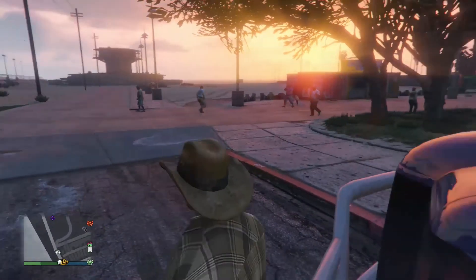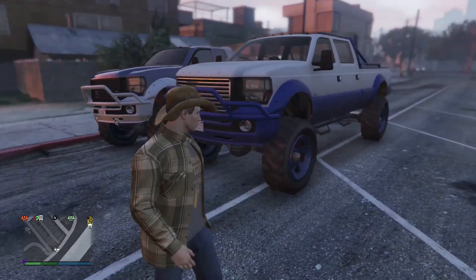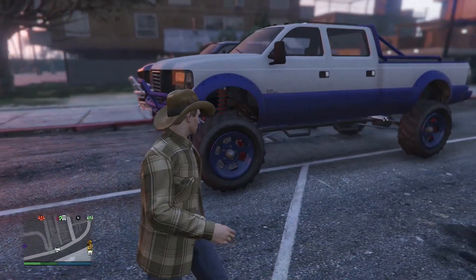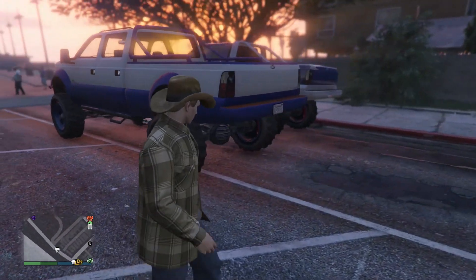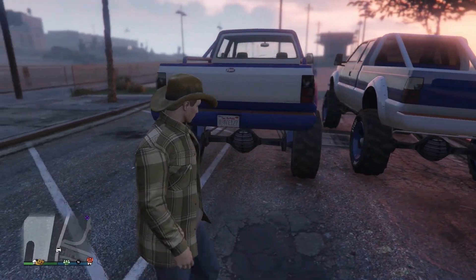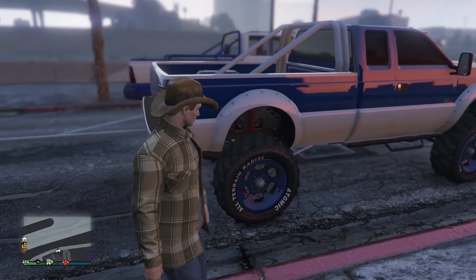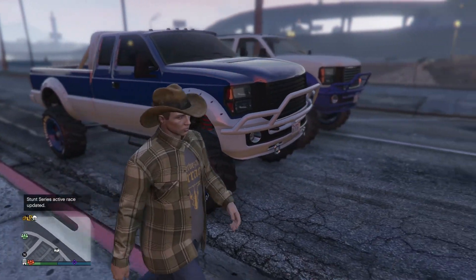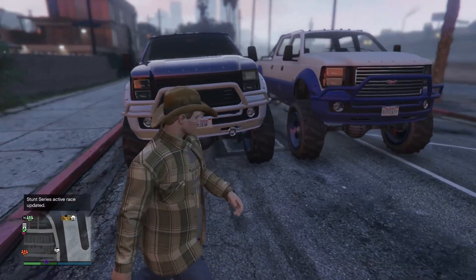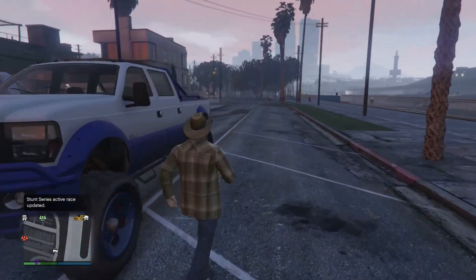The first thing we're going to be comparing is the two sizes. They didn't really surprise me that much — the SWB is a little bit shorter with a little bit shorter wheelbase. Other than that, they're practically the same height, same width, pretty much the same everything. The only things that are different are the wheelbase and the length of the bed.